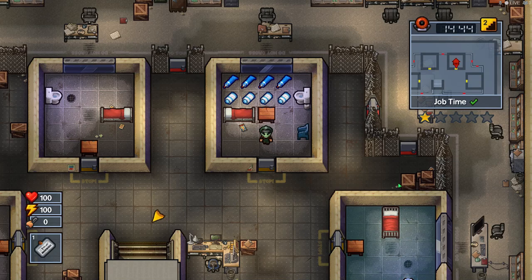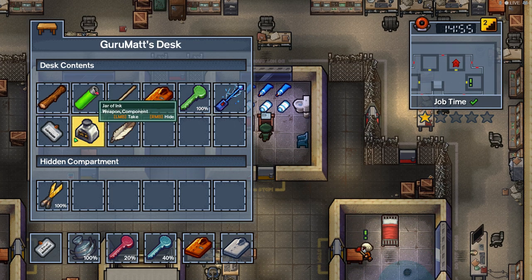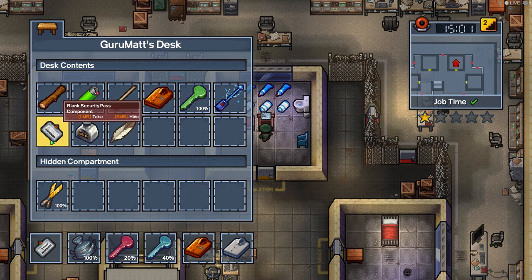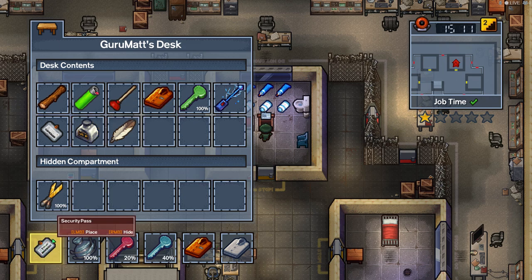Hello everyone and welcome back to another Guru Mac guides. Today I'm going to be telling you how to escape Area 17. One of the quickest ways to do this is you have to build yourself a security pass. First you have to get a blank security pass off of a guard — beat them up for it — and then these fellows around here are gonna have a feather and a jar of ink, and you put those together to make the security pass.